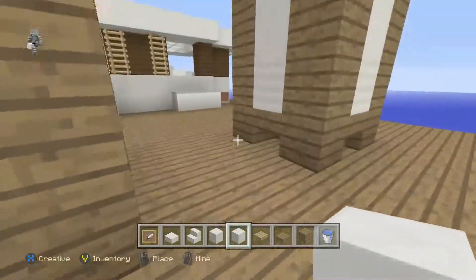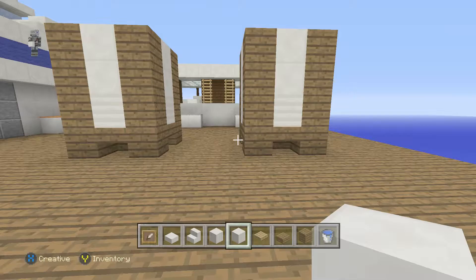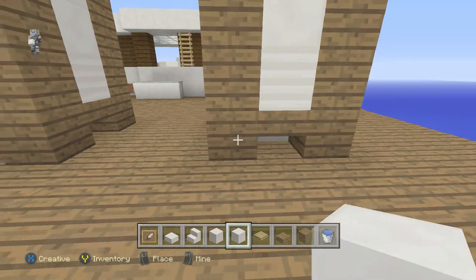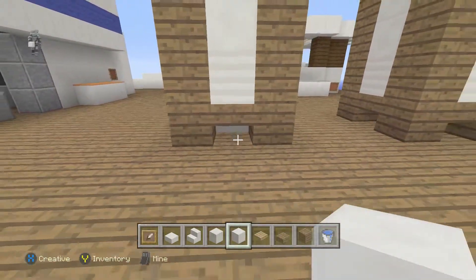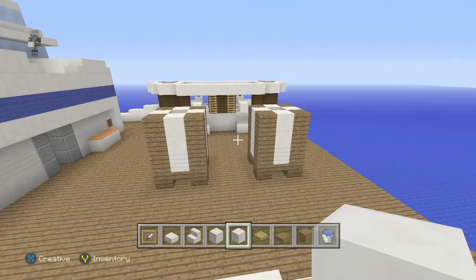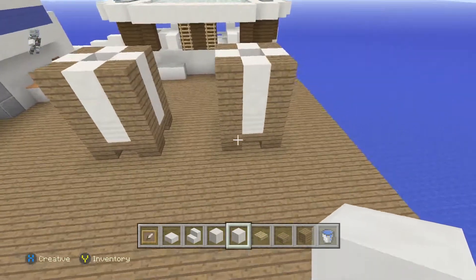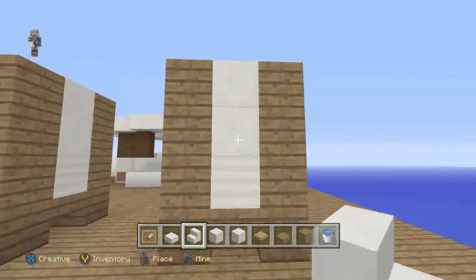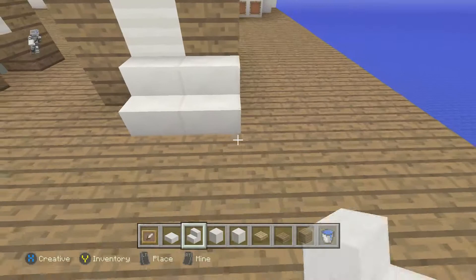I want to check out what block is underneath. Okay, so they're both wood. I think I'm going to switch these to quartz — just take the underneath block and switch it to quartz. You're probably not going to see it, but it just makes it look a little bit nicer. So on these sides right here, what you're going to want to do is take some quartz stairs and just place them like this.